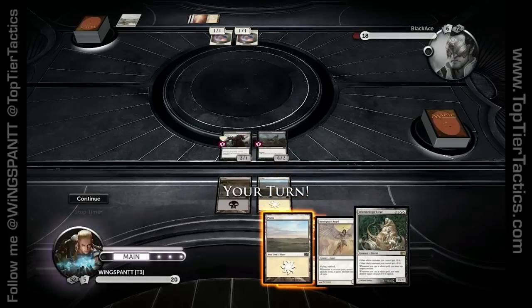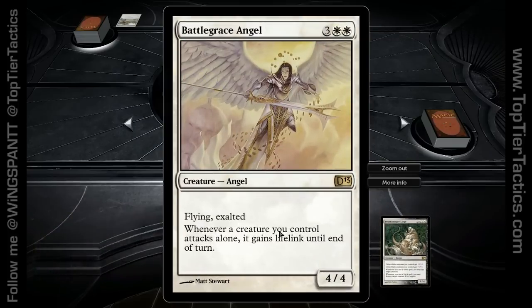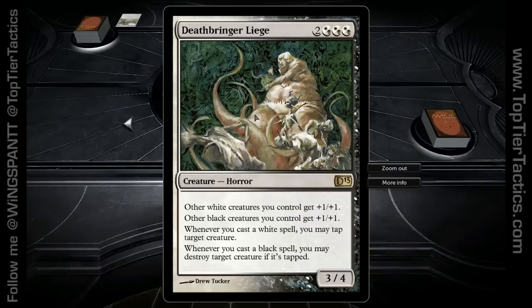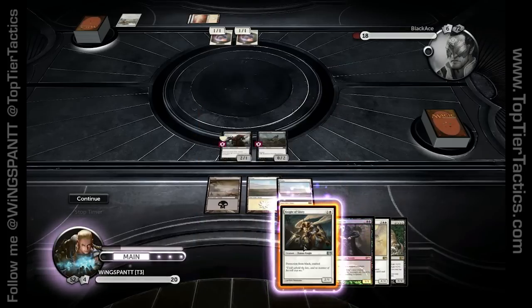And then there's this thing — 5 mana for a 3/4. It's ugly, but whenever you play it, all of your other creatures get bigger, and whenever you play a white or black spell, there's an additional effect — I'll explain it later, no reason to get into it now.